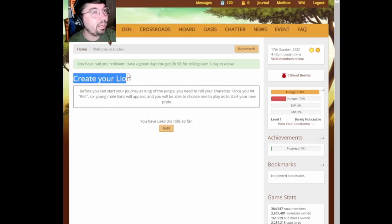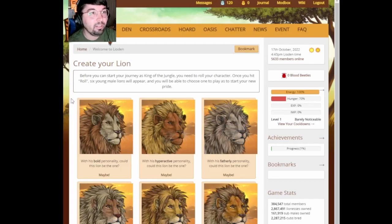All right, so this is the beginning of the tutorial here. We have to create our lion. Before you can start your journey, you need to roll your character. Once you hit roll, six young male lions will appear. And you'll be able to choose one to play to start your new pride. Let's see who we get.